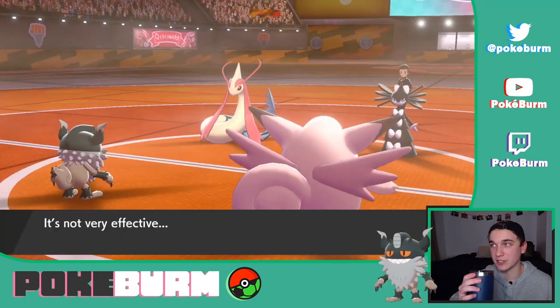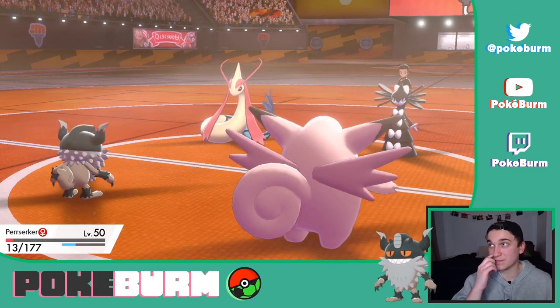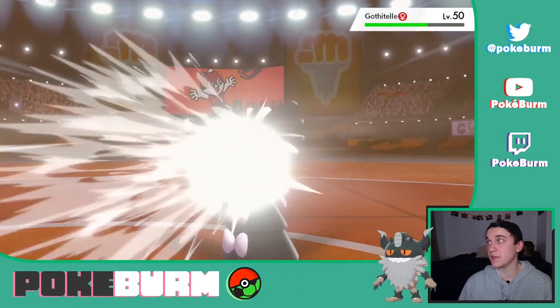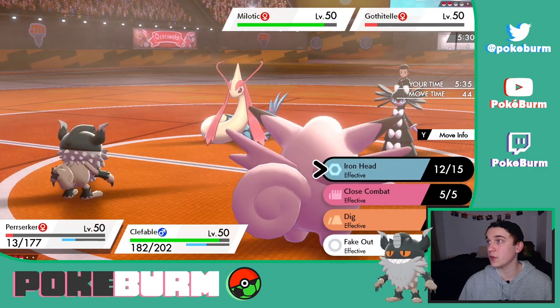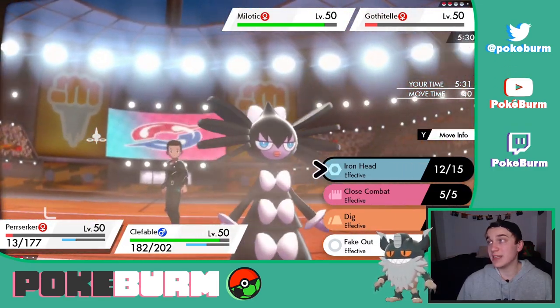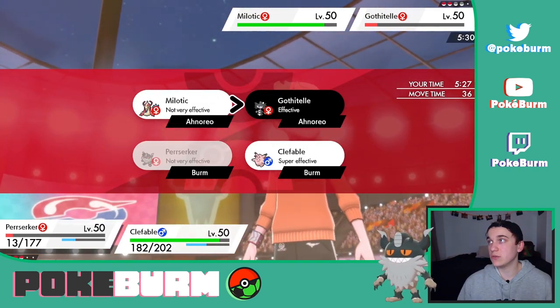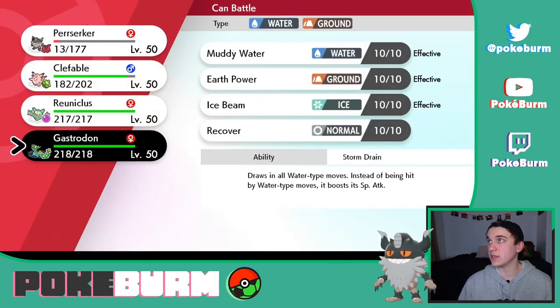We're still living — look at that, and look how much this did. Not even a crit. Iron Head into Gothitelle — look how much that did. Dazzling Gleam already went. I'm staying in, I don't even care. Actually, I do care — I'm going to go into Gastrodon here because Perserker can always... I can't switch out. I knew that. I play this game.